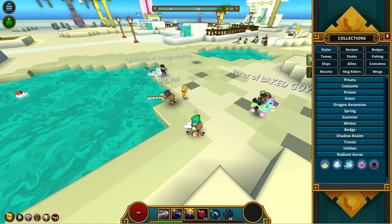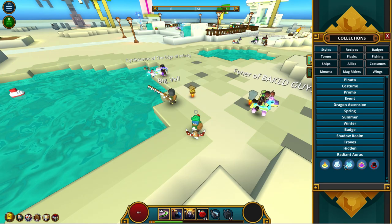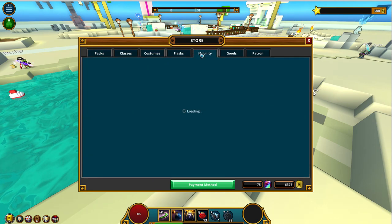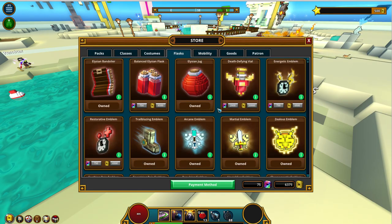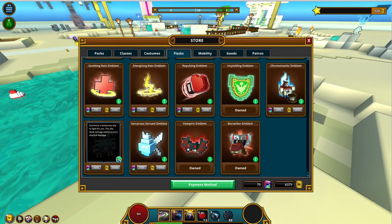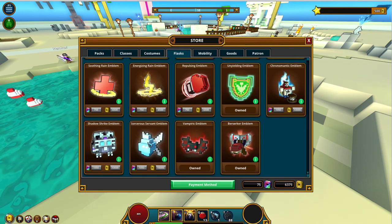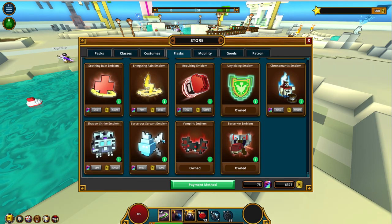Moving on to game updates: new in the store, cash chest rewards have been shuffled. Get your hands on the Hot Torched Taurus, submitted by Screamheart. The Sorcerer Servant Emblem has been added to the store — it's basically like the Shadow Strike Emblem but for magic damage instead of physical damage. I still don't think it's worth it compared to some other emblems, but it evens the field.